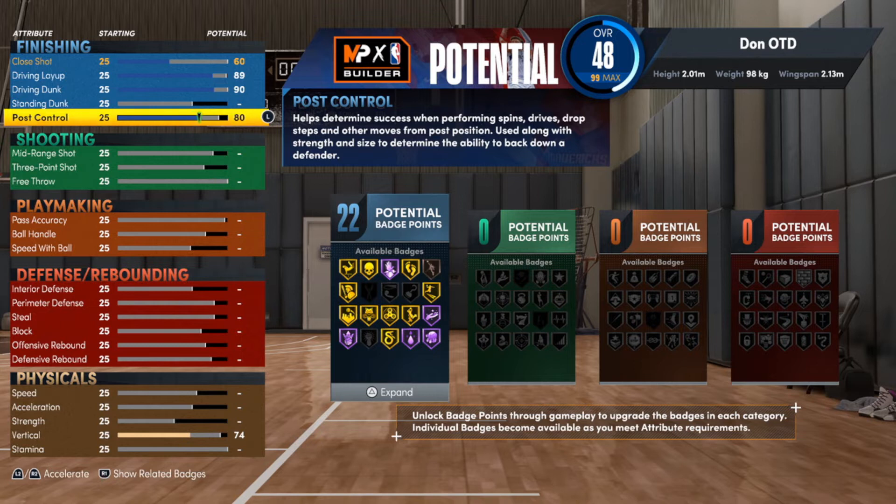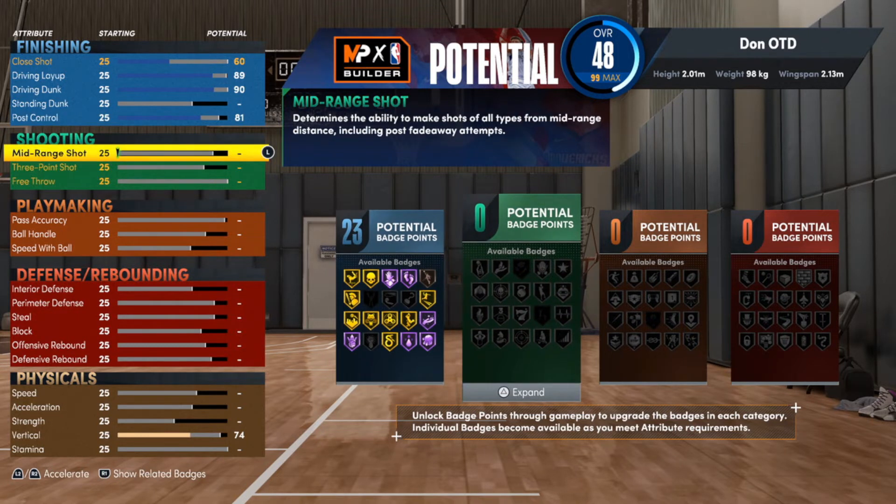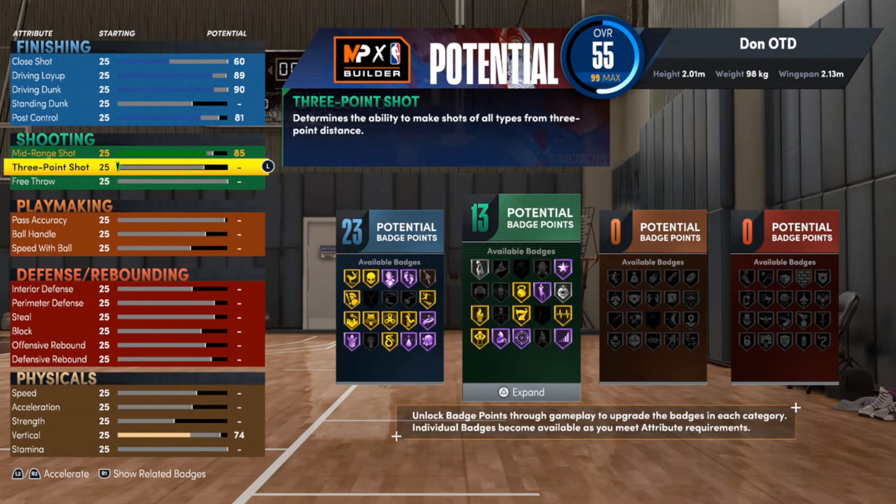Standing dunk we're gonna leave that alone. For the post control we are going to go up to an 81. I know that's a little bit of an odd number, but look at that — we get 23 of those posterizer get busy badges. For mid-range, we're gonna take that up to an 85, which gets you Sniper on Hall of Fame — the most important badge anyway.